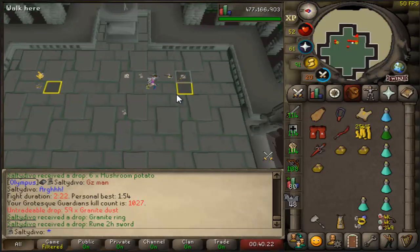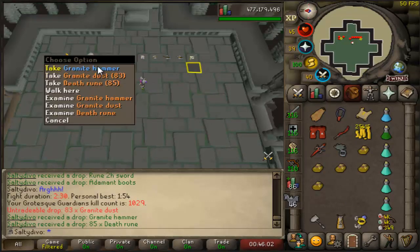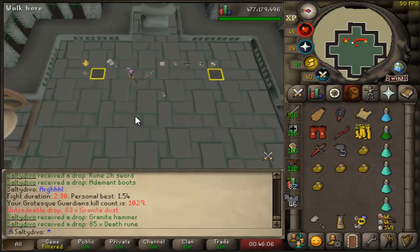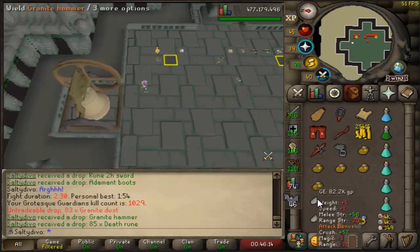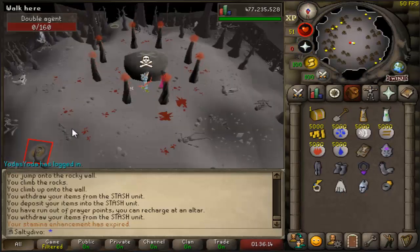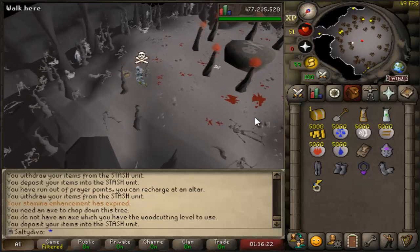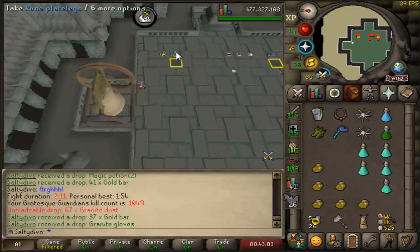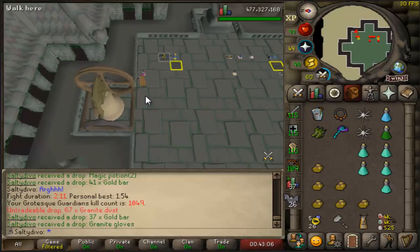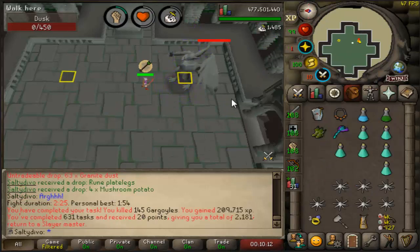It feels like the only drops I can get from this boss are granite rings or granite mauls — that's the second ring this task. Also got another granite hammer, my third one if I'm not mistaken, but free money is free money. The master clue was pretty quick aside from the Castle Drakan step. First drop of a new day: granite gloves — that's the fifth unique drop this task, which is insane.